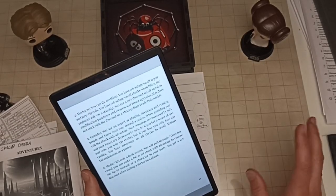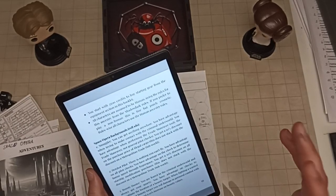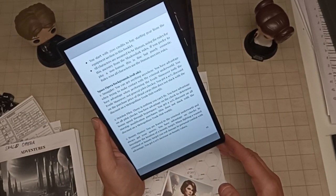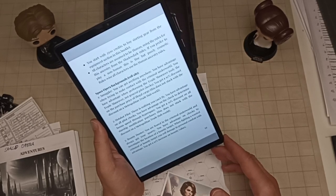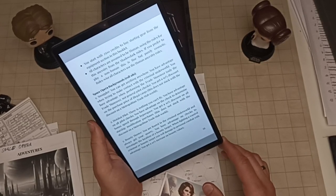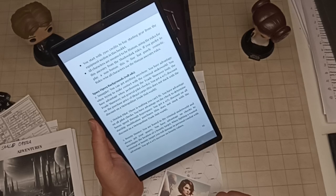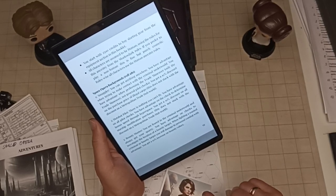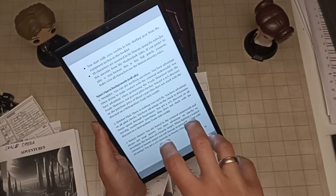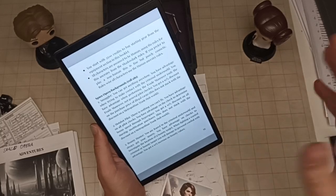Because you're good at bluffing, deceiving, and reading people, you also have advantage on all checks to avoid military entanglements on a planet—like when they want to check your ID. The Bounty Hunter background: you're feared in the criminal underworld, you have advantage on checks to investigate the location of a bounty target, you roll damage in personal combat with advantage against wanted criminals or bounty targets, and you get a 10% increase on bounty values.